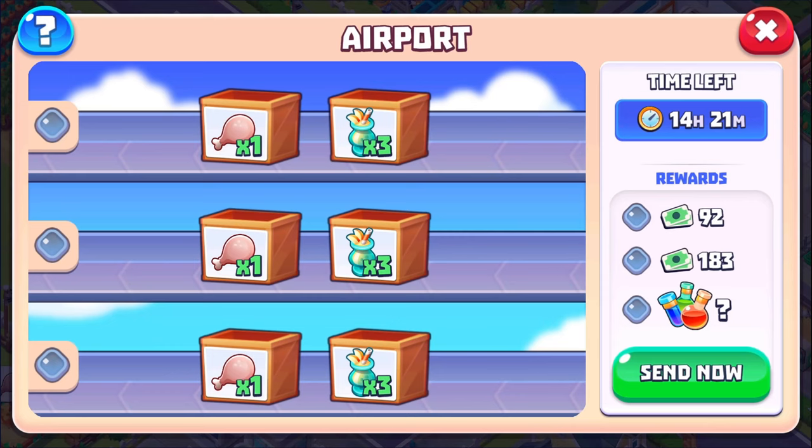It wants one chicken for each order and nine apple smoothies. I have nine apple smoothies. Apparently I have a lot of extra chicken too — anybody want chicken? So the big thing here is we're going to complete the three orders and see how many of these little bottles we get. I got one the last time and it was the most common one, the blue one. Let's see if that happens again.